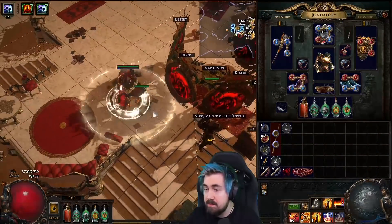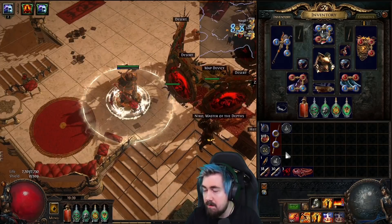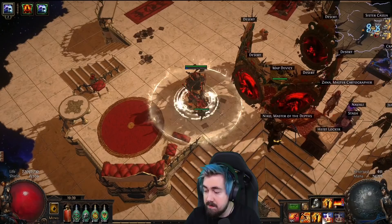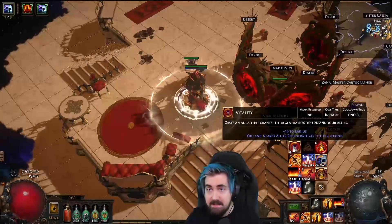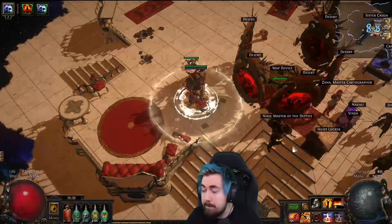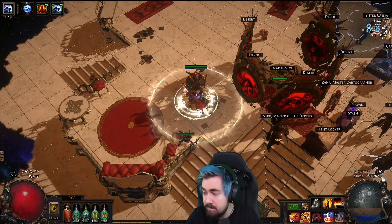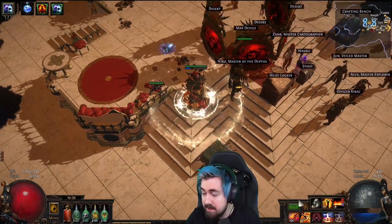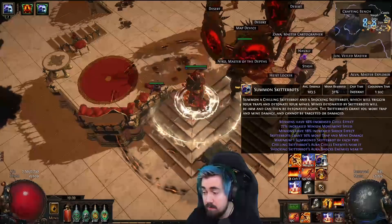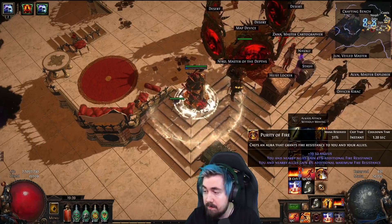Auras and everything I'm using — it's actually a bit of a pain. It helps a lot per level. I get right now the Aul's Uprising aura and some levels, I would be able to get rid of Sovereignty. Because even though Vitality is a cheap aura — it's only reserving flat mana — flat mana is actually a stupid amount for a Chieftain or a Juggernaut because I have so little mana. So that is a big issue for being able to get the spider aura. Being 25% instead of Skitterbots being 31% would help a large amount.